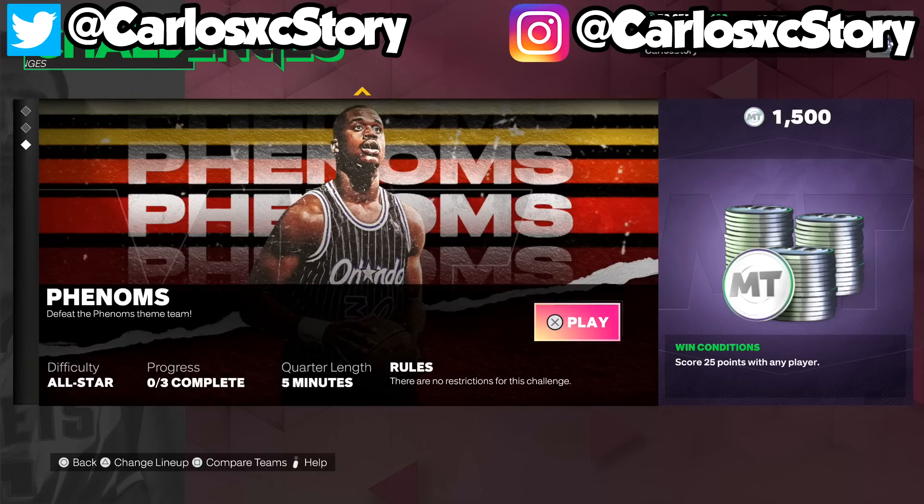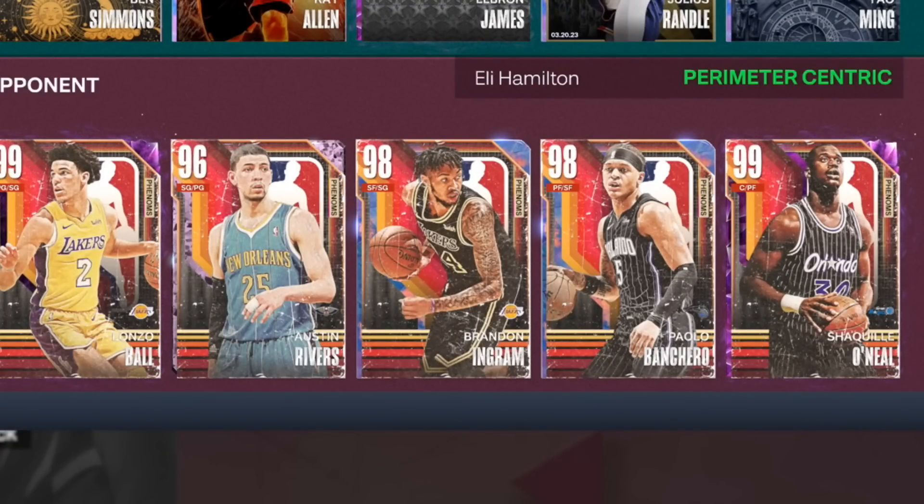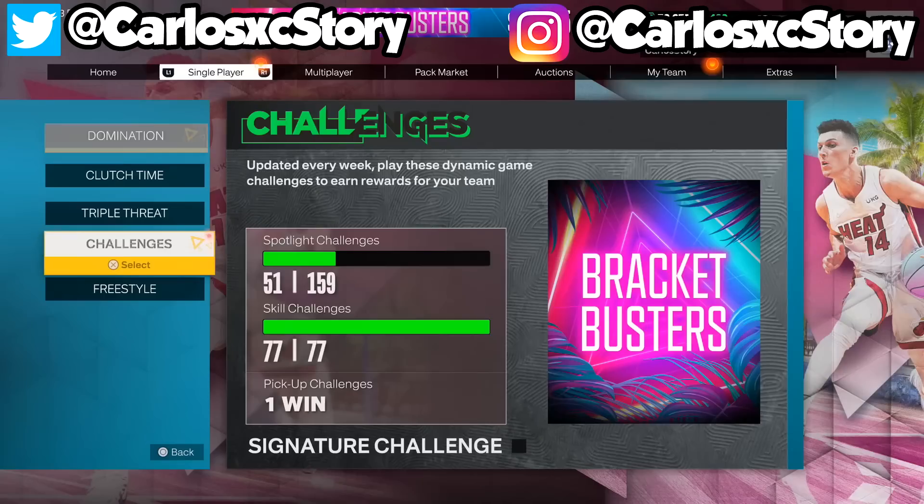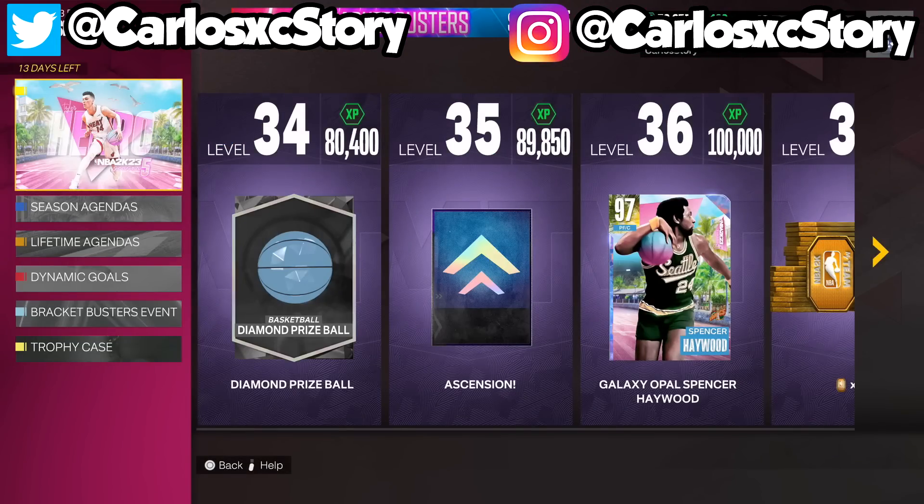There's also a challenge for 5 tokens where you win a Triple Threat game, make one 3-pointer and one dunk with a single player. Then another challenge for 1500 MT requires scoring 25 points with any player in a 5-minute quarter game against the new players 2K released. That brings your total to 2000 MT free, and it all adds up over time.